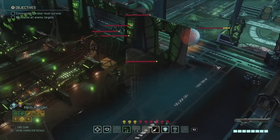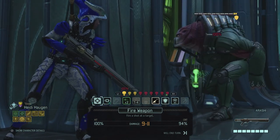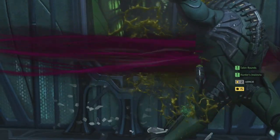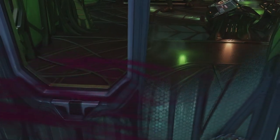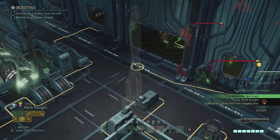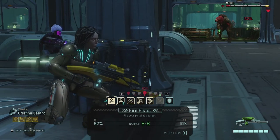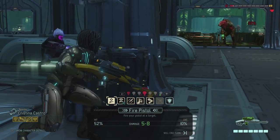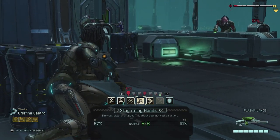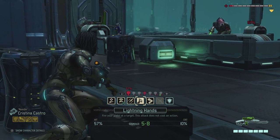Let's fire at this Muton and kill him around the corner. Remember that Rangers have Bladestorms, so any attack from the Chrysalids is not gonna work if I remember to put everybody close enough. Right now we only see two enemies, and both of them are in pretty good cover from Christina's vantage point. I could try a Lightning Hands shot at one — probably the 57% one.